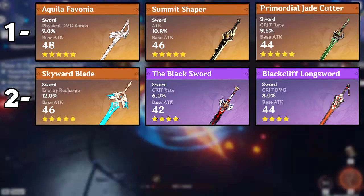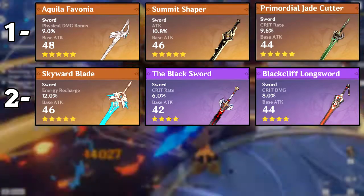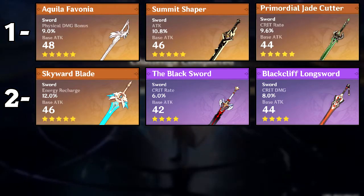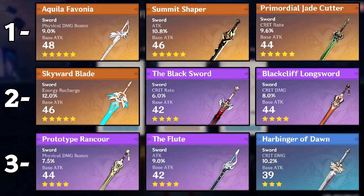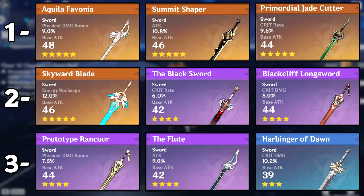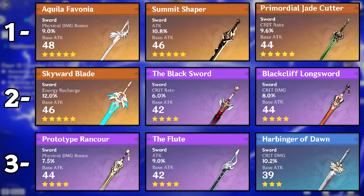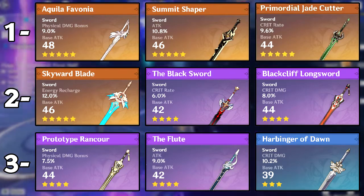The Skyward Blade falls a little bit behind the other five stars but it's still an awesome weapon. Then we have the Black Sword and finally the Black Cliff Longsword. For the third tier weapons, we have the Prototype Rancour — it's your best free-to-play option and it's pretty good for DPS Jean since it has physical damage as a substat. Then we have the Flute, and finally if you don't have any of these weapons you can go for the Harbinger of Dawn — it's a pretty good three-star.